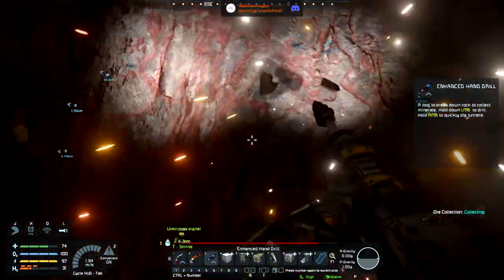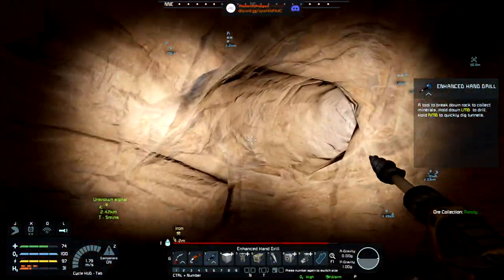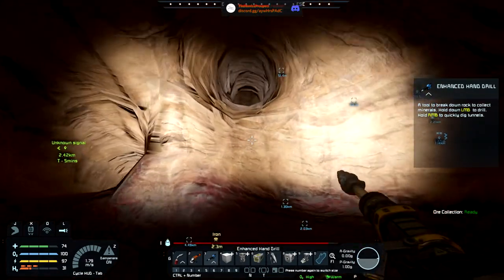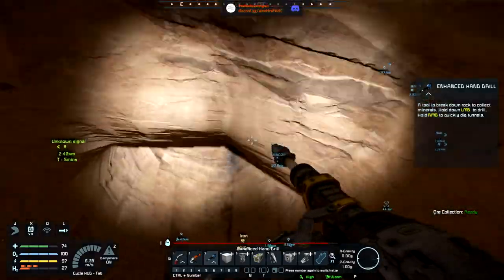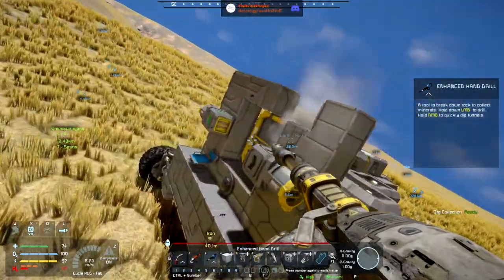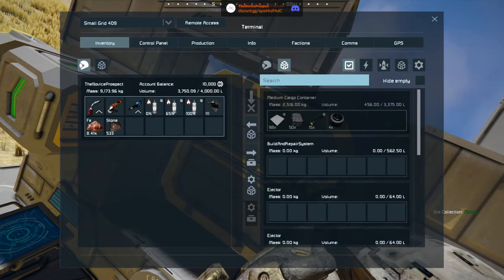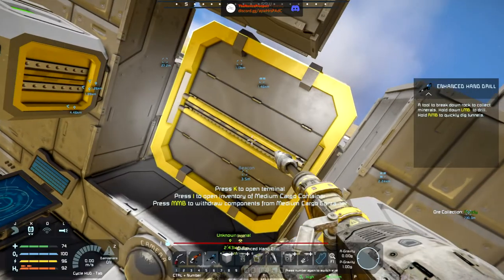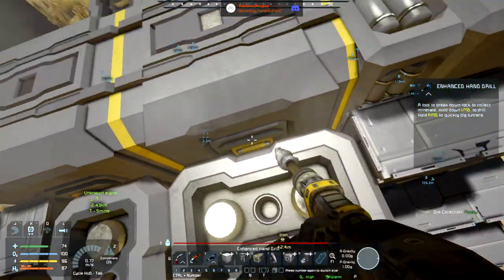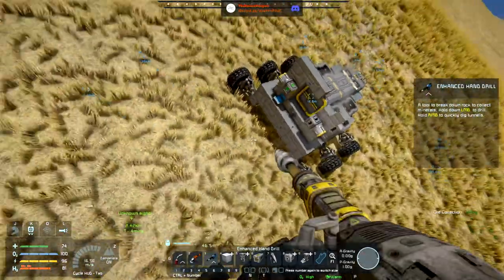We do the usual — grab plenty of stuff and bring it back. I knew I'd done the thing. There's multiple holes from iron now — who cares. Can we deposit stuff? Oh, that cargo container is covered. Can we pass things in? Yes, at least we can do that.